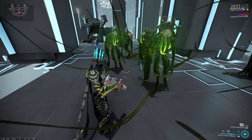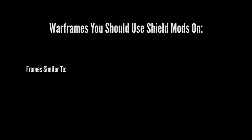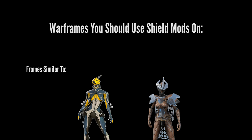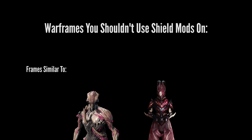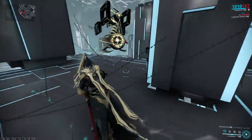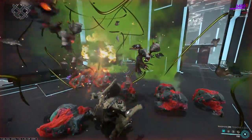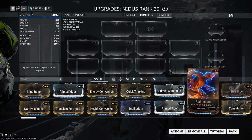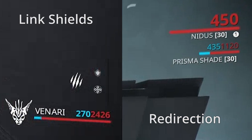However, this does not come without downsides. Slash and toxin damage completely bypass shields, so against the Infested, going all in on shields without some form of healing or status immunity isn't very smart. Shields are good on Warframes with damage reduction skills, like Mesa and Gara — having damage reduction on top of a resource that regenerates automatically is always good. Shields aren't good on frames like Nidus and, believe it or not, Harrow. Harrow can generate a large amount of shields and overshields at the press of a button, so giving him shield mods is redundant, and going all in on shields leaves you very vulnerable to toxin and slash procs at higher levels.